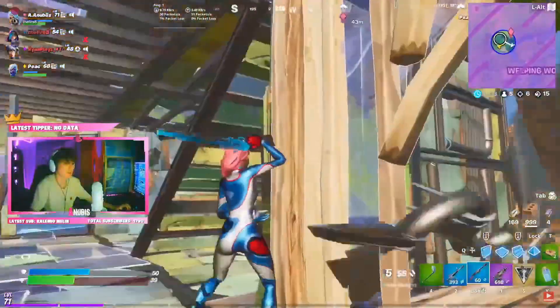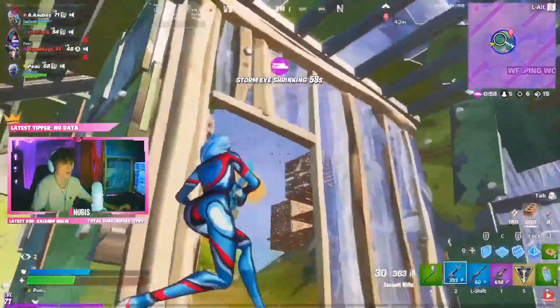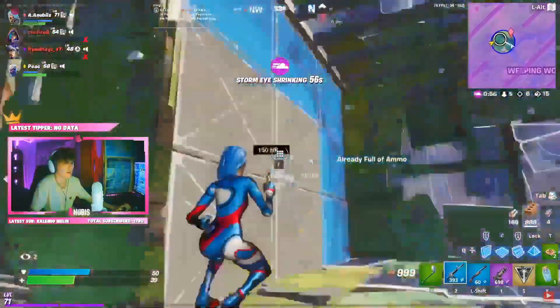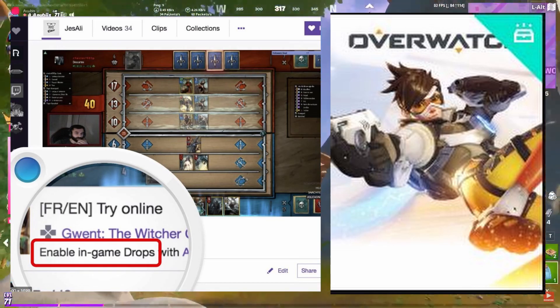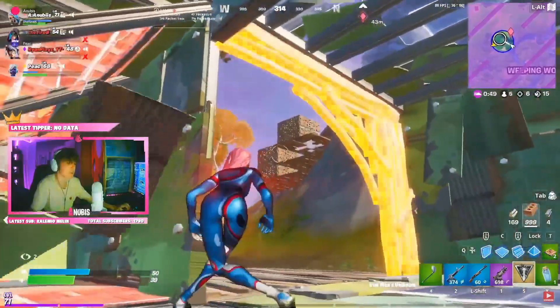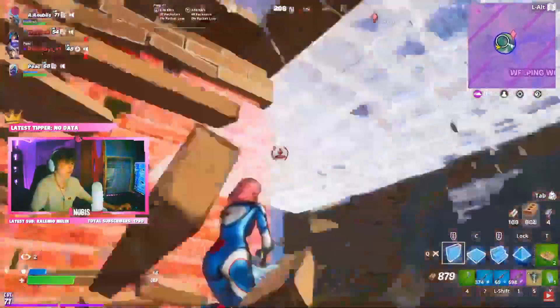Once you've linked your Twitch account to your Epic Games account, you will need to watch a drops-enabled channel. If you don't know what drops enabled means, I'll show a picture on screen — streamers with drops enabled will have a little icon that says 'Drops Enabled.' If you watch these streamers you'll be eligible to get these rewards.